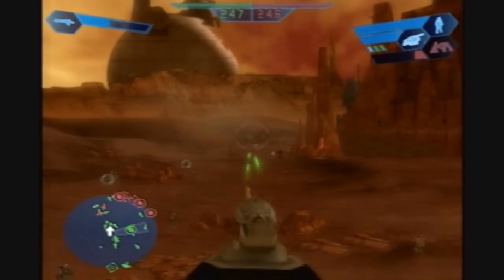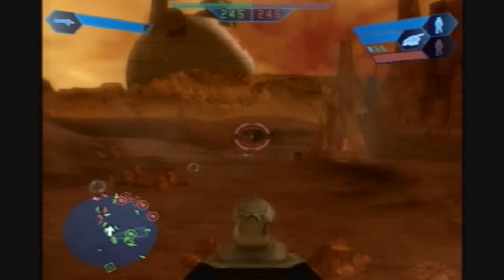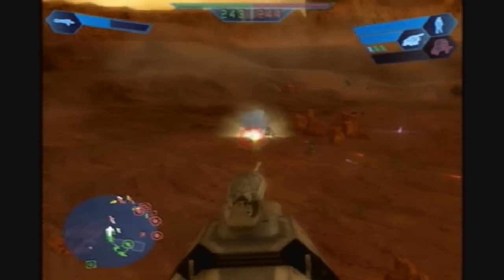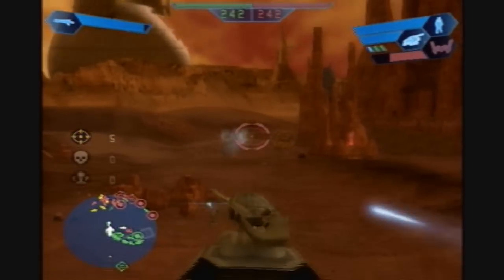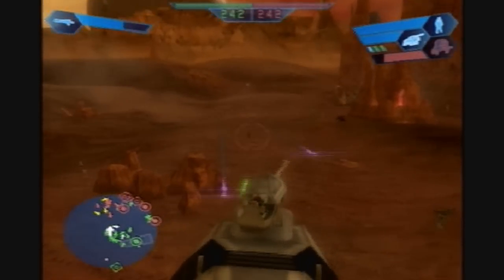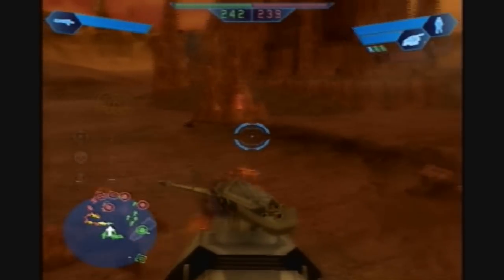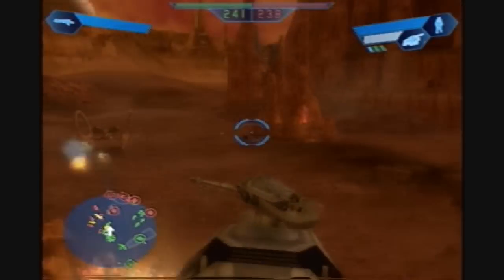The best thing about the AT-TE in this game is that they tear destroyers to shreds. Destroyer droids are so freaking annoying in this game — maybe because their shield doesn't have its own health bar, at least you can't see it. But in the second game, they fixed that so you can actually tell how much of their shield you've worn down. It feels like when I play as a destroyer, my shield is there for like two seconds and it's gone.